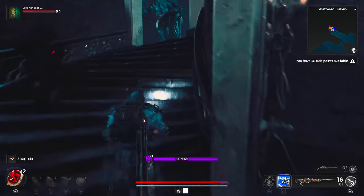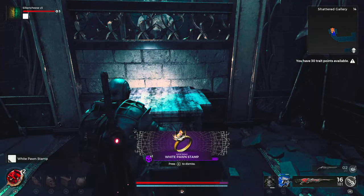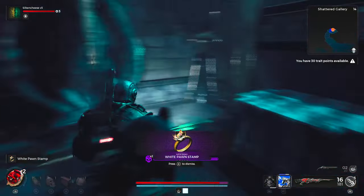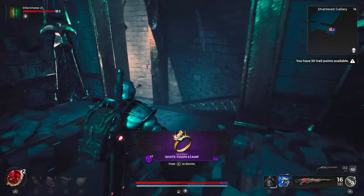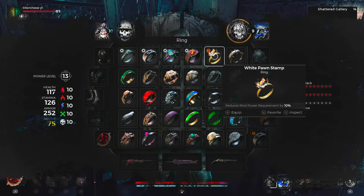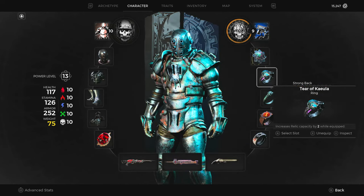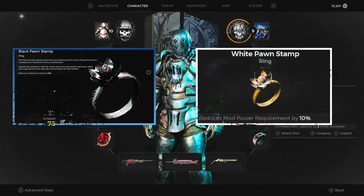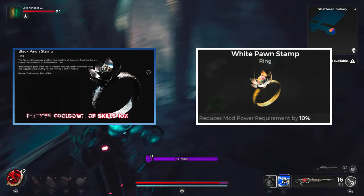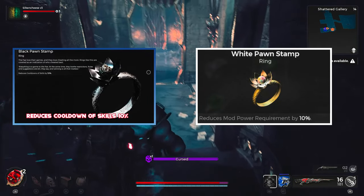Just at the end of this hall, the door has now opened up enabling you to walk through. There will be a few enemies, so you will have to tackle them, and just at the very top here is going to be your reward. All white gives you the White Pawn Stamp reward, which is a ring. If you change them to blue, it's going to be the exact same thing but the blue version — the Blue Pawn Stamp — which is also a ring. I'll put their stats on screen so you can decide which one you want to go for.